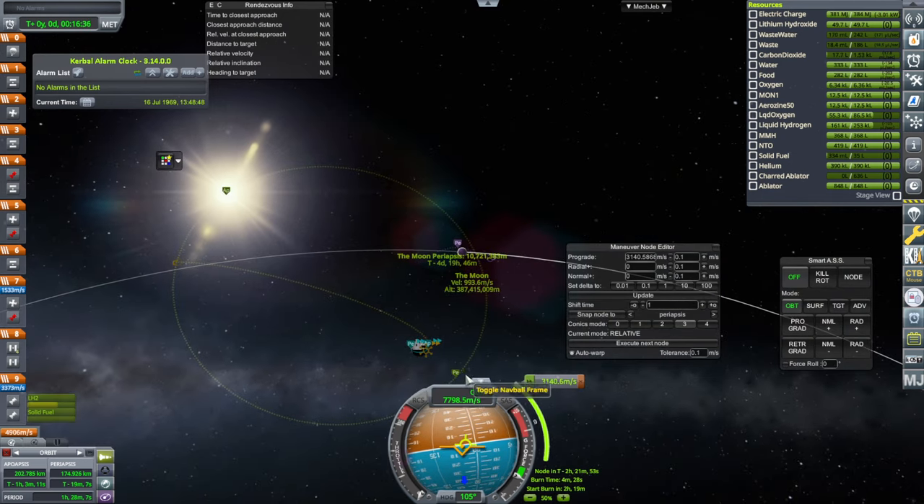We'll wait on the correction until after we separate the command module, turn it around, and dock to the lunar module — we wait until daylight to do that. If you're doing it at the right time you should always be transferring to the moon at night, on the nighttime side of Earth. Then right here you get into the daylight side, and we want part of this lit. Spacebar to separate. Make sure the service module RCS is on — probably do that before separating. Then press H to move forward while doing kill rotation — we don't want to rotate away from this axis.